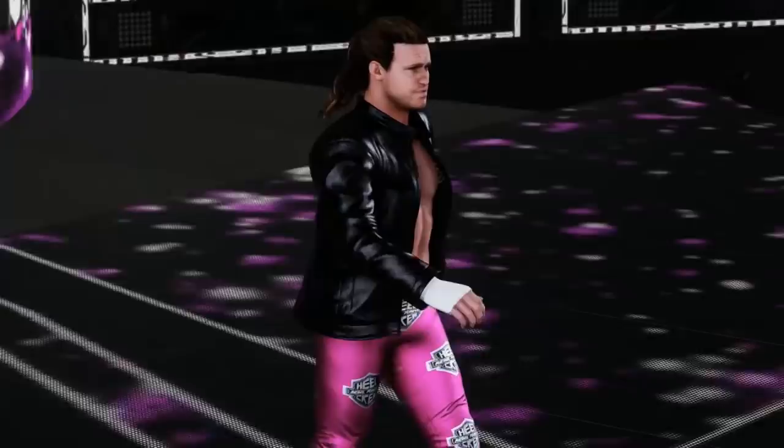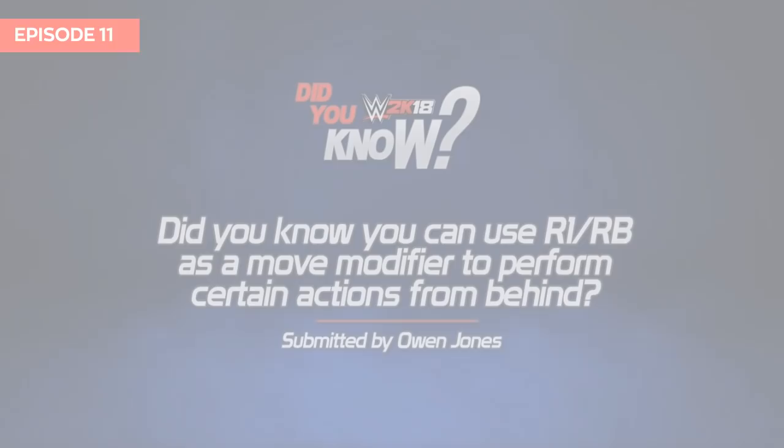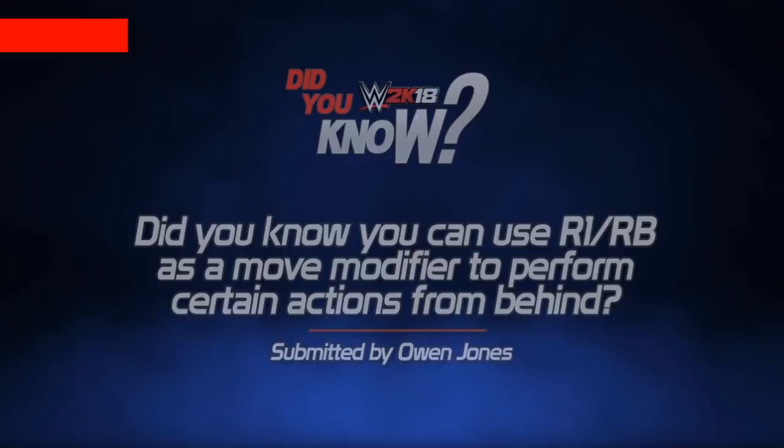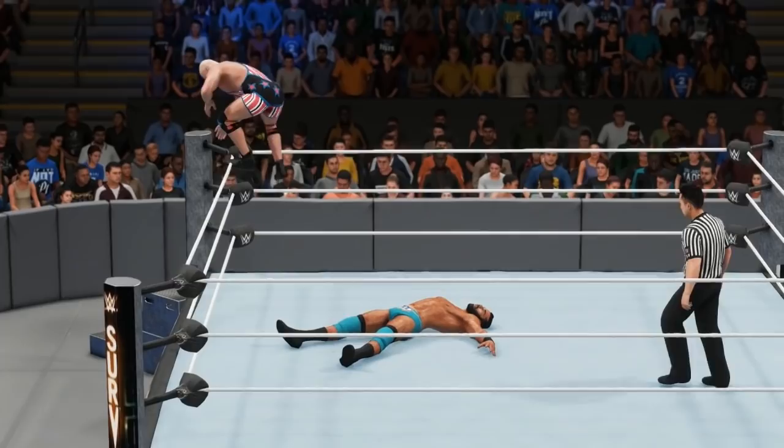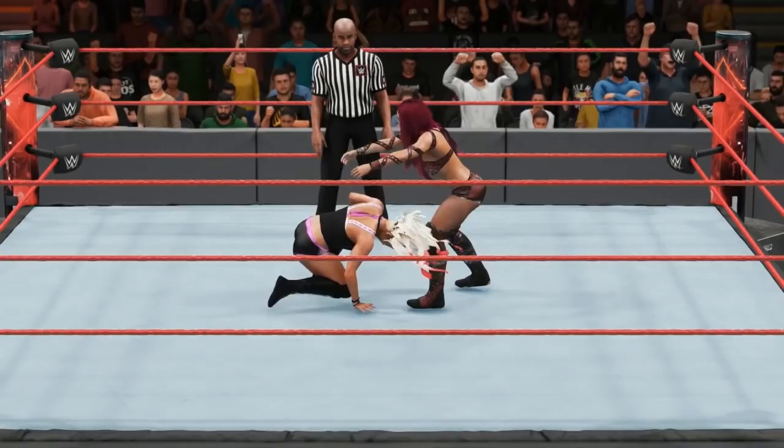Did you know you can use R1 or RB as a move modifier to perform certain actions from behind? This one comes from Owen Jones, who reveals that 2K have added a new option allowing players to perform alternate reverse actions such as reverse wake-up taunts and climbing the turnbuckle with your back to the ring. Generally if you use a wake-up taunt, your opponent gets up facing your superstar, meaning if you want a move from behind you'd first have to spin your opponent around.